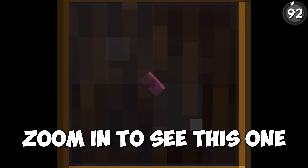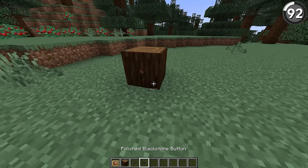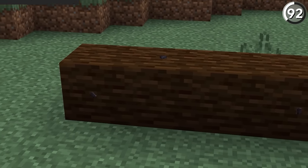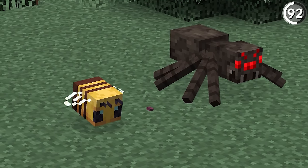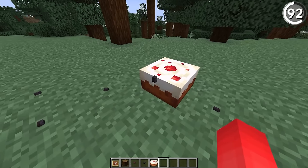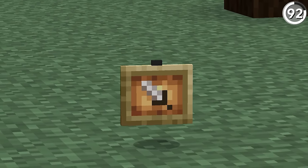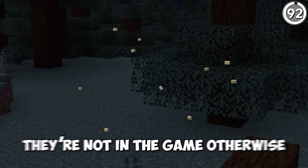You're gonna have to zoom in to see this one, but that's kind of the point — by tucking a button inside an invisible item frame like this, we get the perfect amount of texture and detail to make ourselves beetles crawling on your oak log. While they're admittedly a lot smaller than spiders and bees that we already see in the game, I feel like this looks more realistic anyway. And if you built one of these with a glowing item frame, you might just have a firefly on one of these logs as well.